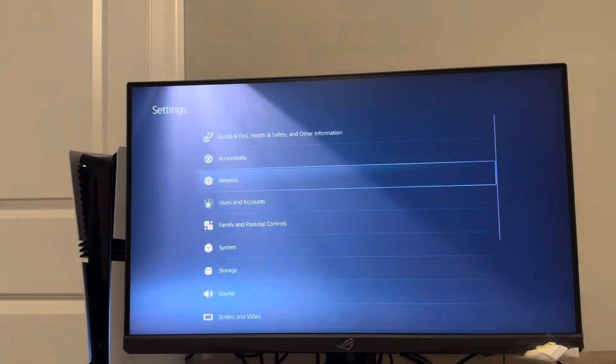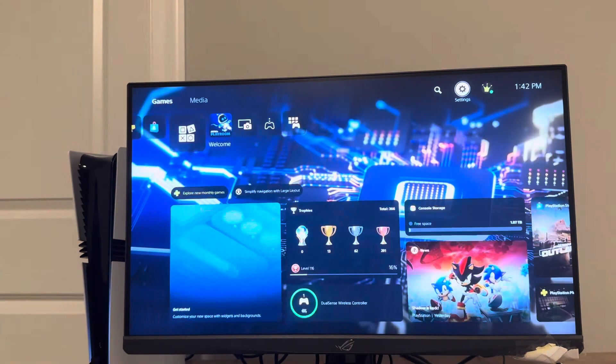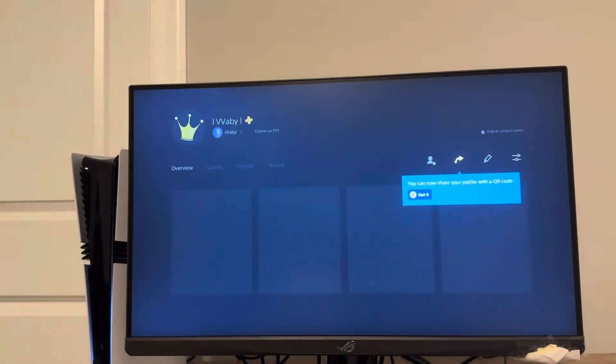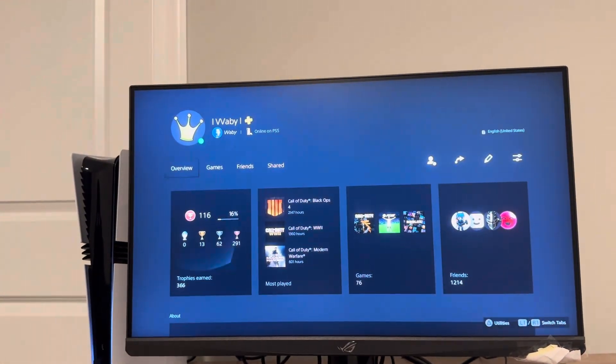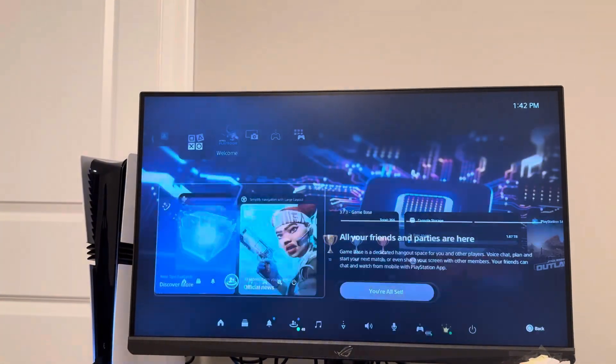You can search, and you're gonna see all the settings on the PS5 Pro, as well as your profile so you can change it and all that. If you hit the PlayStation button, you're gonna see the Control Center — this is where you can access other tabs.